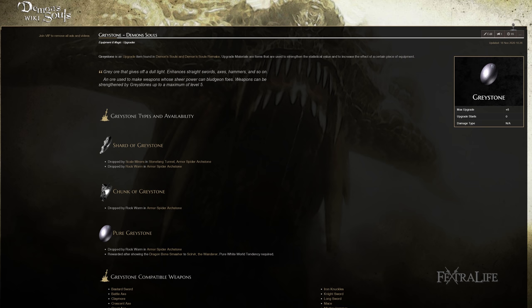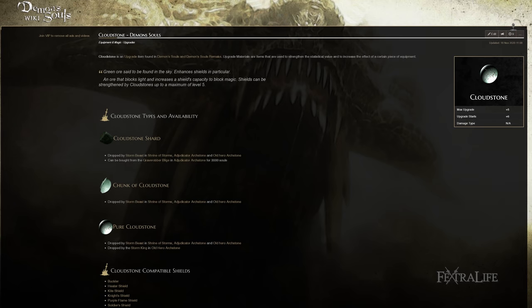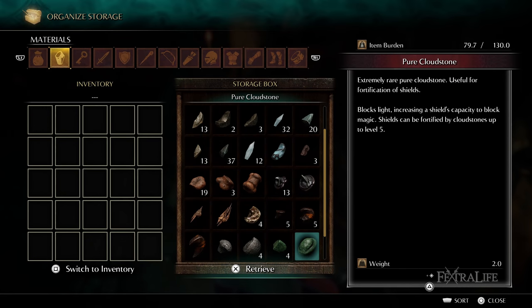Crushing Upgrade: Crushing upgrades use Greystones and will increase the Strength scaling of a weapon at the cost of removing any Dexterity bonus. Crushing weapons are the preferred choice for Strength builds, but will usually focus on larger weapons. Dark Upgrade: Dark Upgrades are only applied to shields and use Cloudstone. Dark Upgrades will increase a shield's magic reduction by 3–70% but will reduce the shield's guard break reduction to default. Dark Shields are useful in areas with powerful magic such as the Tower of Latria.